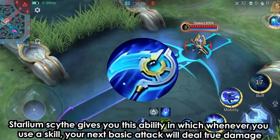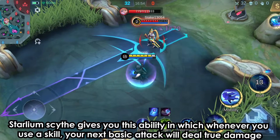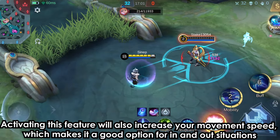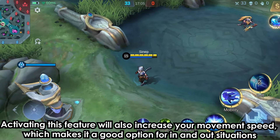Stalking Sithe gives you an ability where whenever you use a skill, your next basic attack will deal true damage. The more magic power you have, the more damage you will inflict on your opponent. Activating this feature will also increase your movement speed, which makes it a good option for in-and-out situations.